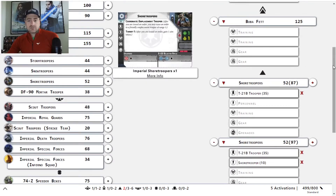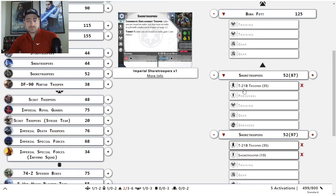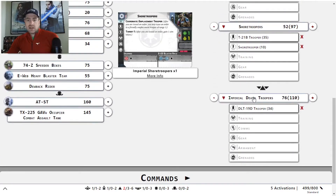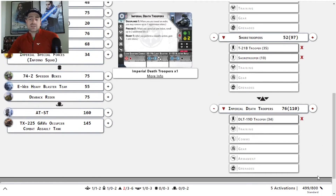On top of that, we have two units of Shore Troopers. One is running with the extra dude and the T-21 Bravo. The other unit has the open personnel slot with the T-21 Bravo — I needed the 10 points. And then I have a squad of IDTs, Imperial Death Troopers, with the sniper version. That comes in total at 499 points.